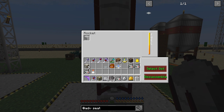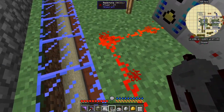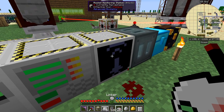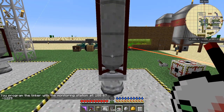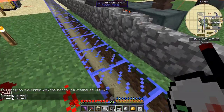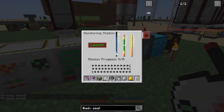This also generates an output signal. I can link this rocket monitoring station to lock it to the rocket as well — shift-right-click that on there, then run to the rocket. It seems it's already linked, not sure why, but it is.